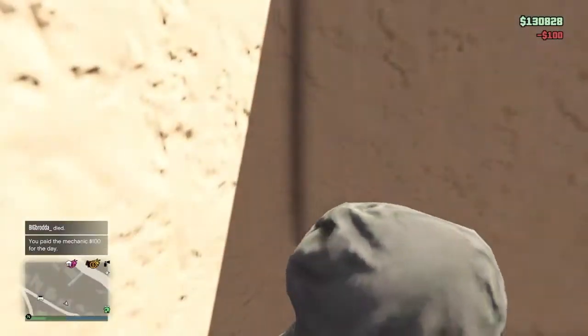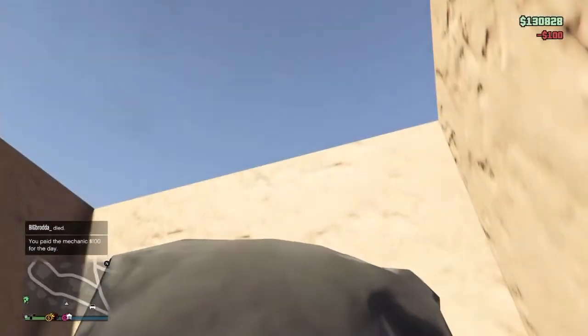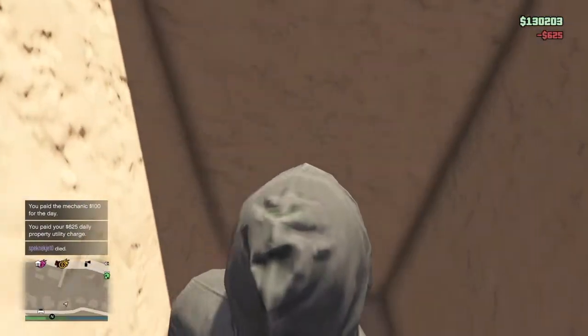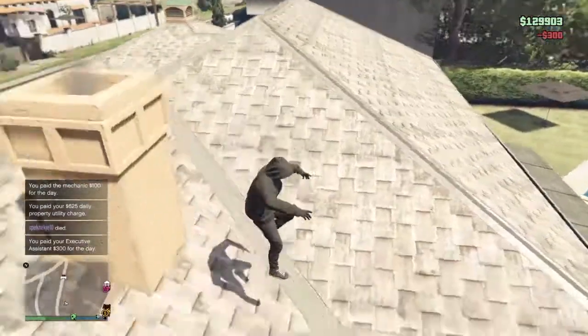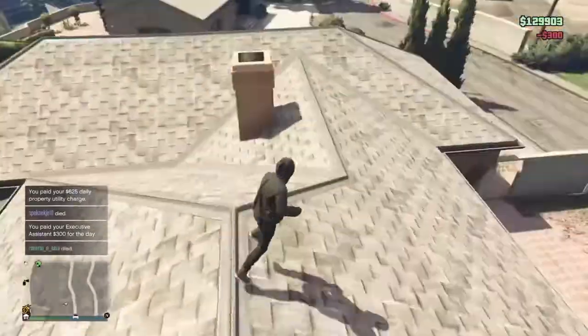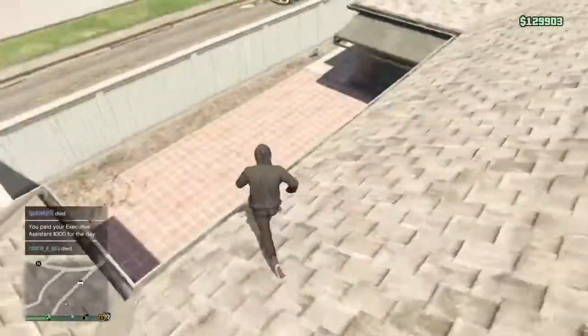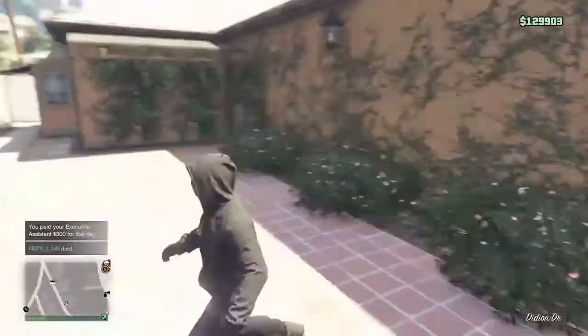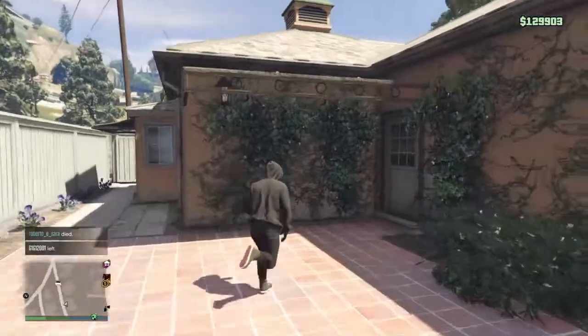As I said in my intro, this is literally the smallest hidden location you could possibly find, which it actually is. You could probably hide from people who are trying to kill you if you got a bounty. They'll probably think that you're actually inside the house, where there's actually no way you can actually get inside the house.